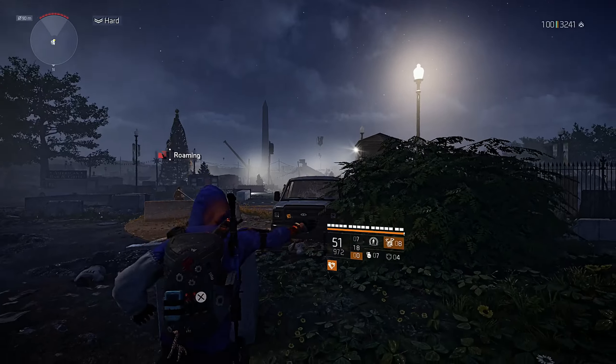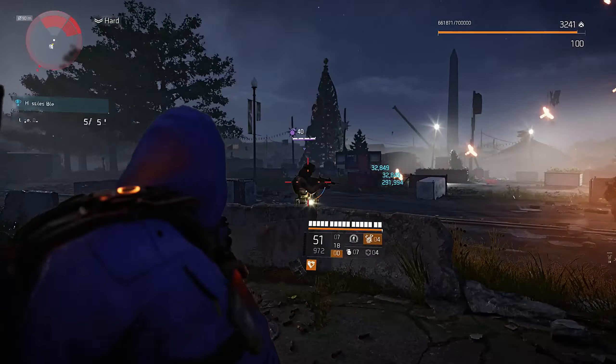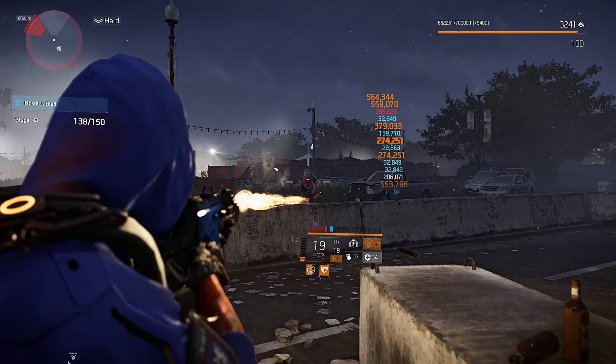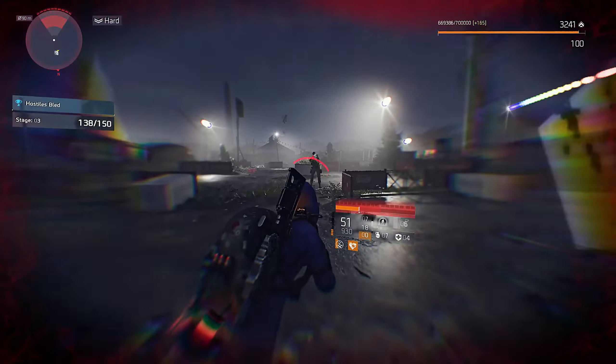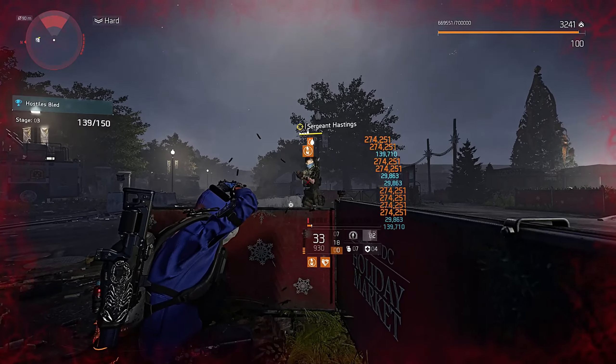The second option: for this we will equip the Stinger Hive. This is the way to go if you don't own Rigger's Pride yet. I lowered my map to hard difficulty and played for 5 full minutes, targeting roaming groups of hostiles. Those 5 minutes gave me 32 bleeded hostiles.